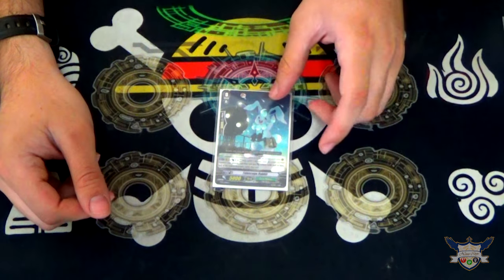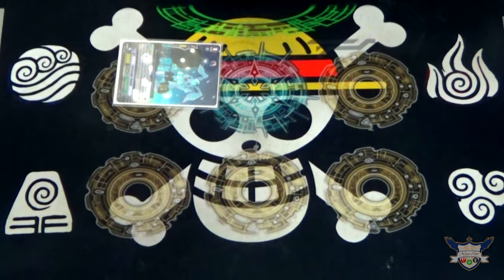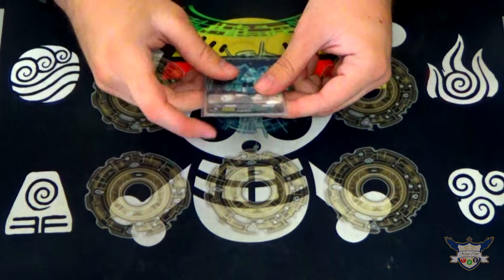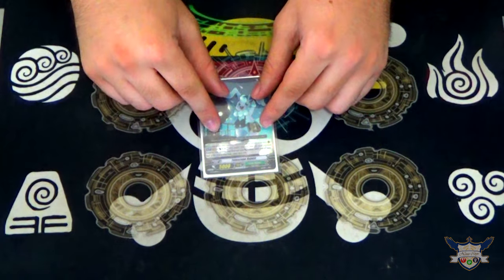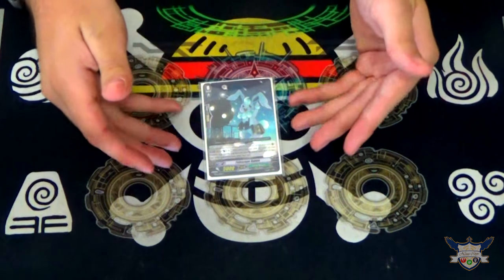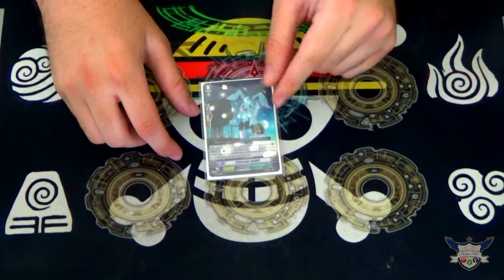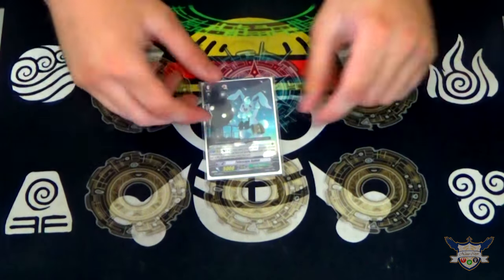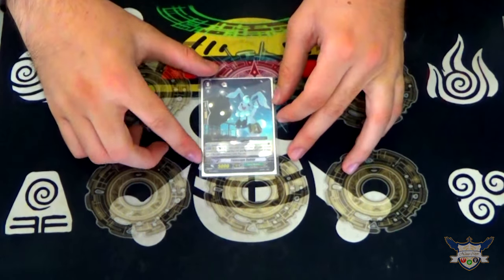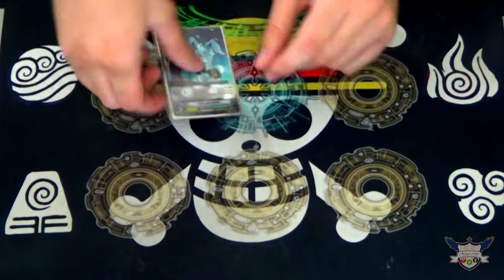I ran an iteration of the deck with Stand Triggers, which made him even better, because then you could Rest and dope something, attack the Vanguard first, and get the Stand Trigger. That doesn't mean he's terrible without Stand Triggers — it's just a neat little perk. If you don't like him, you can run Pencil Koala, the dude where if he boosts an attack that hits, you can give a dope and life insurance. He's less retire bait — they don't really care that often, and if they do kill him, fine.